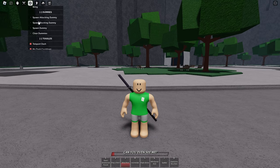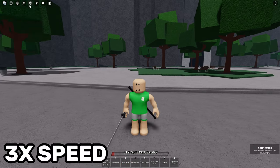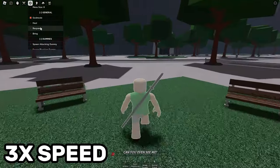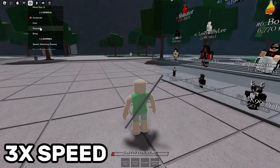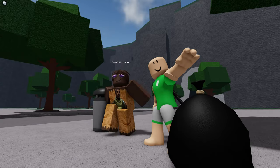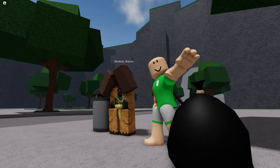Then you enable random movesets and keep resetting until you get either A: Praise Peril plus Explosive Shuriken, or B: Praise Peril plus any Saitama ult. If you get A, then you're fine and can skip this next step.